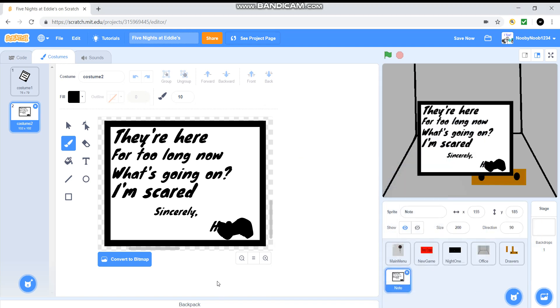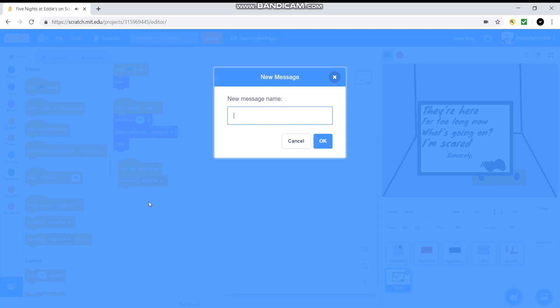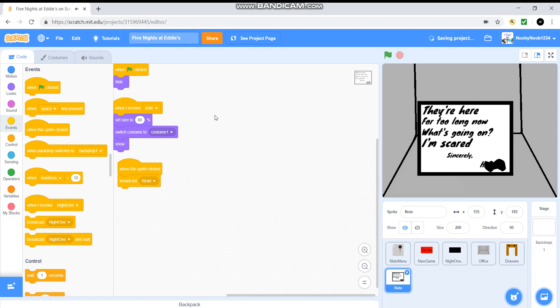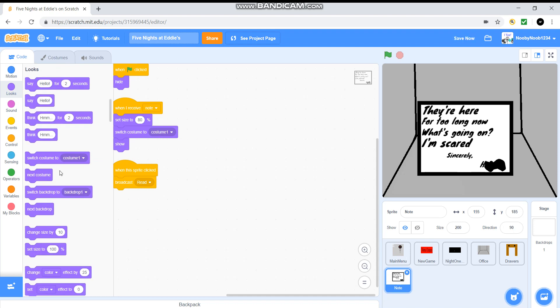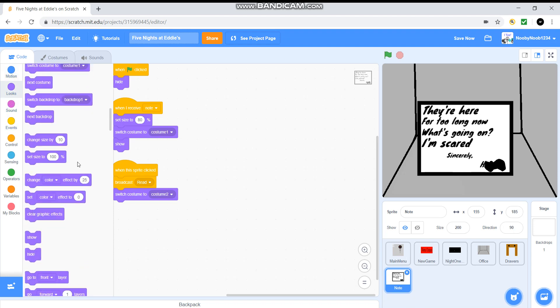Now, you're going to put: set size to 80, switch costume to costume one, show. And now we're going to do: when this sprite clicked, broadcast 'read', switch costume to costume two, and set size to 200.